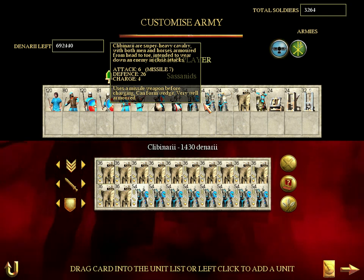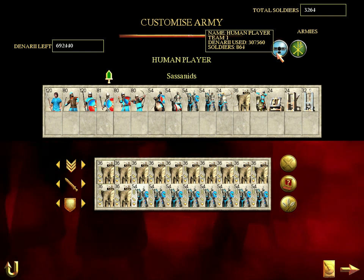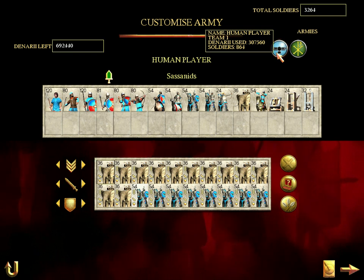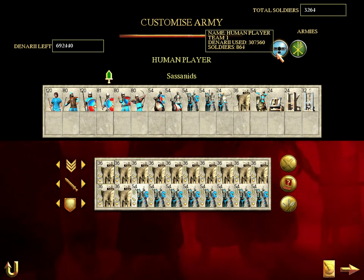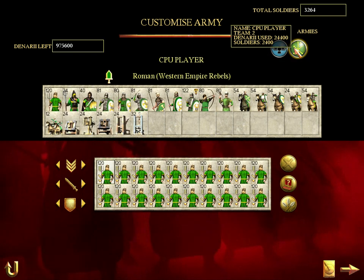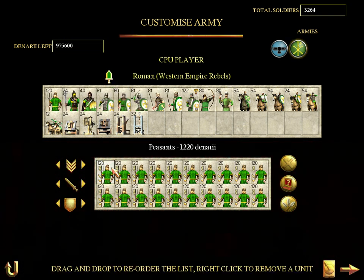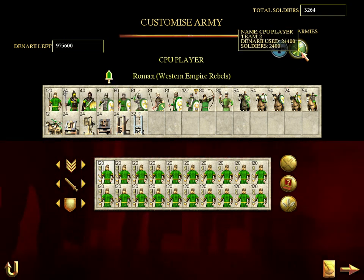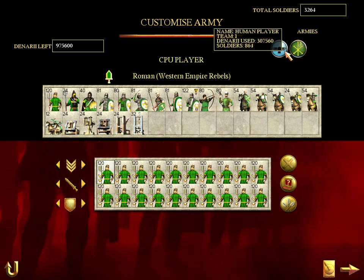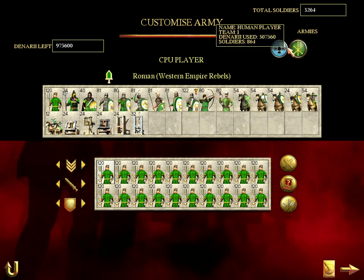Superb cavalry — both men and horses armoured from head to toe. I've used 307,560 denarii, and I've only got 864 soldiers. The computer, I've given them peasants — gold peasants — and you get 128 per unit, so they actually have way more units than me. They have 2,400 when I only have not even 1,000, and they've used a lot less denarii.